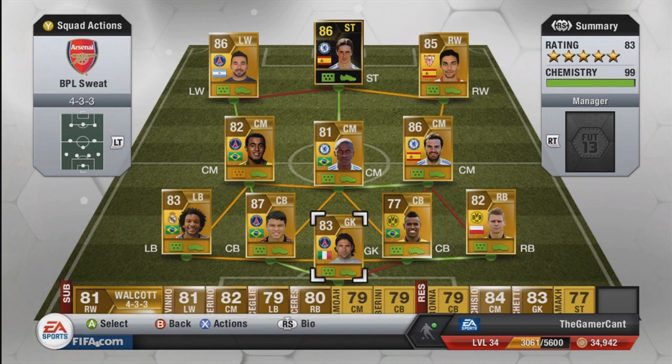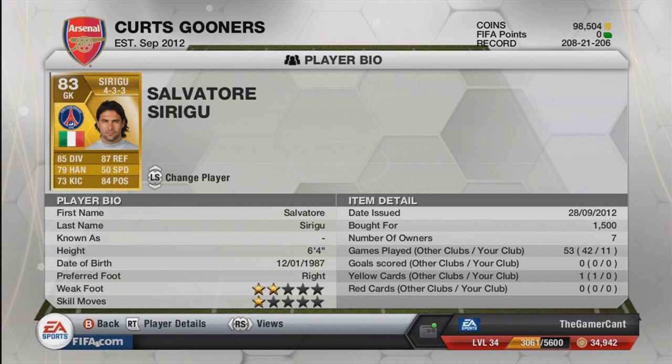We're going to start straight away in goal, and in goal we have Salvatore Sirigu. This guy is absolutely brilliant — very good goalie, good height, good diving and reflexes as well. It's always brilliant when you have a tall goalie with those great stats. And 11 games, only costing 1,500 coins, he's an absolute bargain.